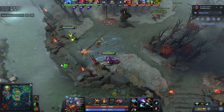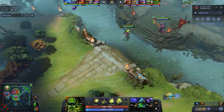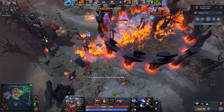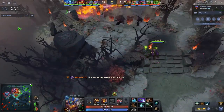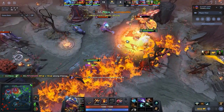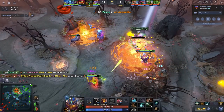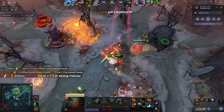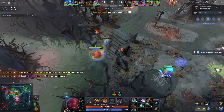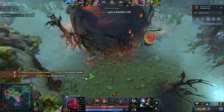Hey, what is up guys, it's your boy Speed here. Today we're going to be watching Tundra's Nine rush a Defusal Blade on Pangolier — no magic wand, no boots, literally straight up rushing Defusal Blade. Pangolier has been a very contested hero in the pro scene as of late, with a quite good win rate, and today I wanted to cover why this hero is being picked consistently as a mid/offlane flex, but largely being played in the mid lane.